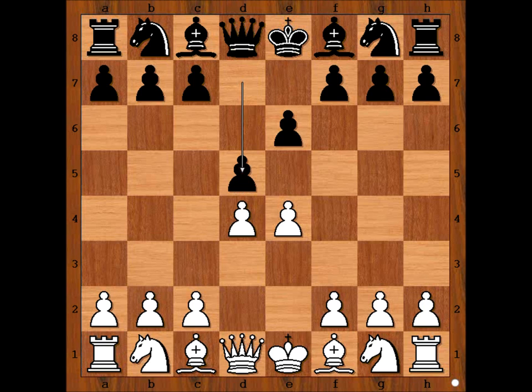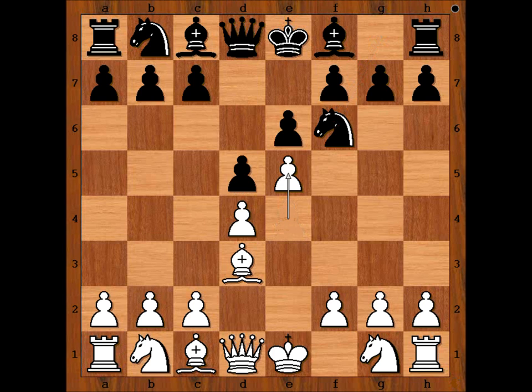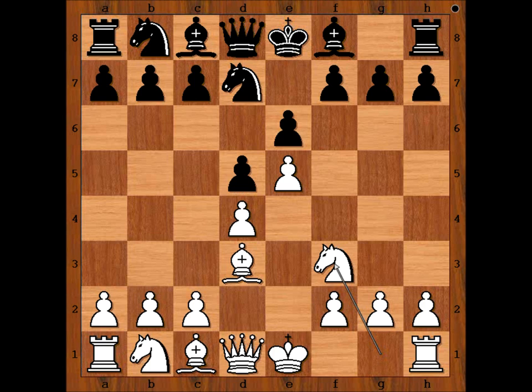Taras played bishop to d3. Nc3 and Nd2 are the most commonly played moves, so we have a somewhat unusual bishop to d3. Kirchner replied Nf6 — though c5 would have been even better. Then e5, attacking the knight and gaining space on the board.